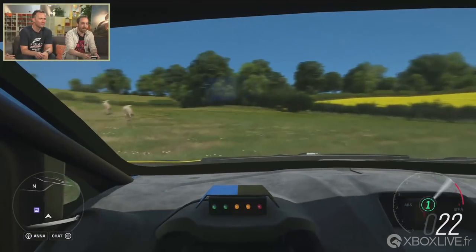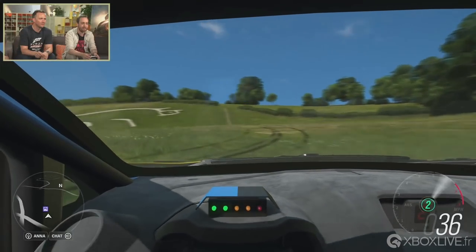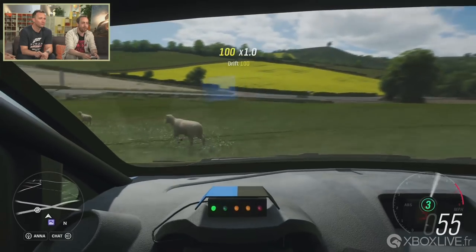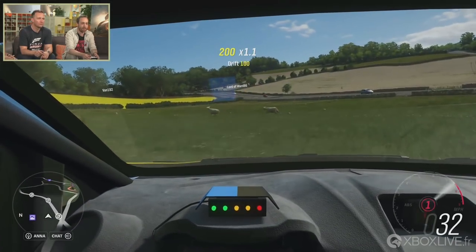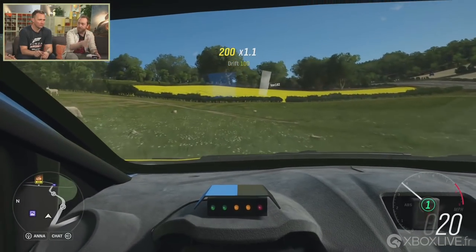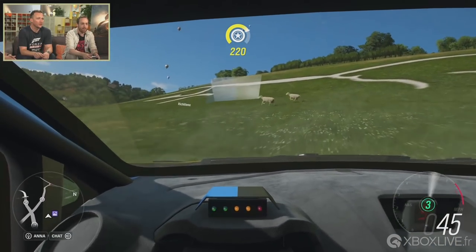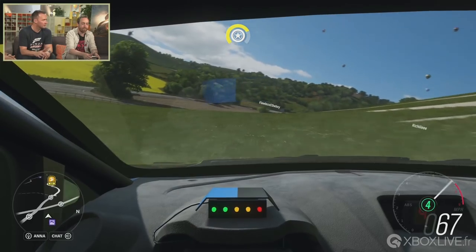One other thing worth calling out is we now have this cockpit view as standard on all of our cars — this is brand new. This is something we did for the E3 demo, and it looked really great if you're using a wheel setup at home. Now everybody's got that option on all cars.